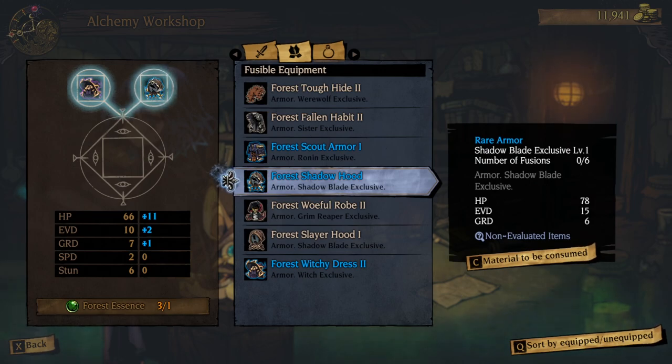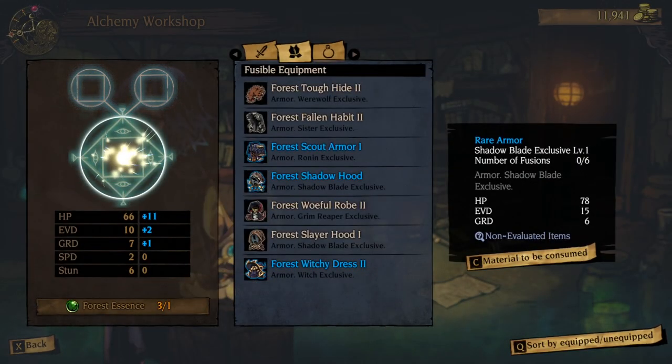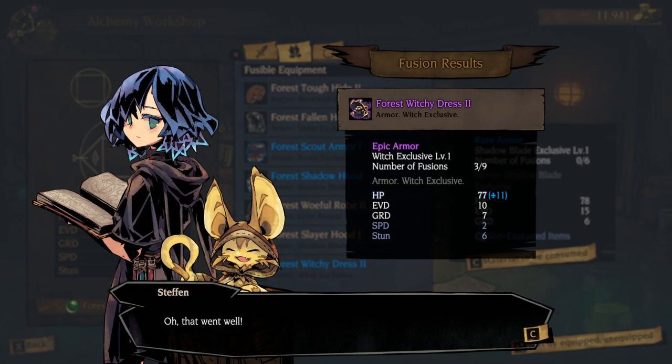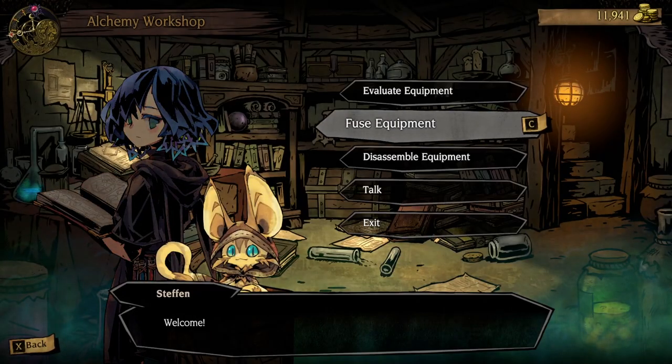For one Forest Essence we can attempt to get an upgrade — let's try the Shadow Hood. We can try for one of these three upgrades. Personally, I would like either the Evade or HP. And you actually gave me the health — plus 11 health on this armor. Very good for the Glass Cannon-y Witch.